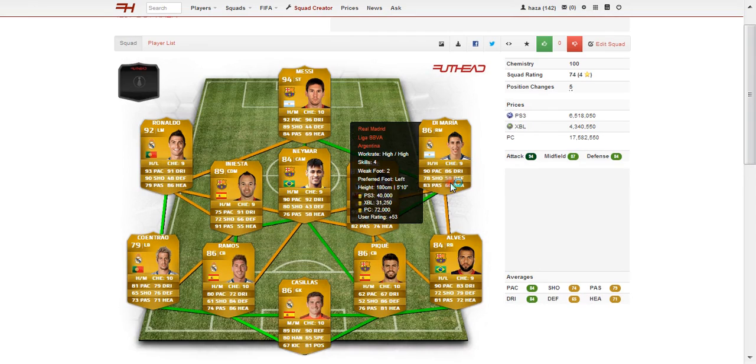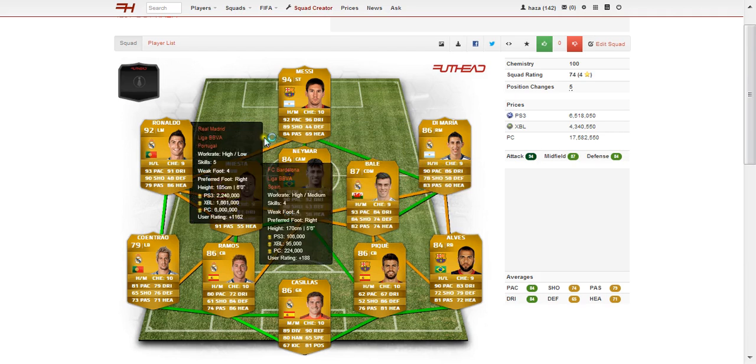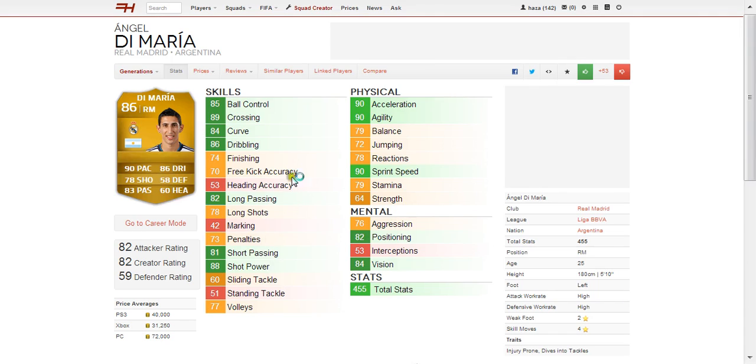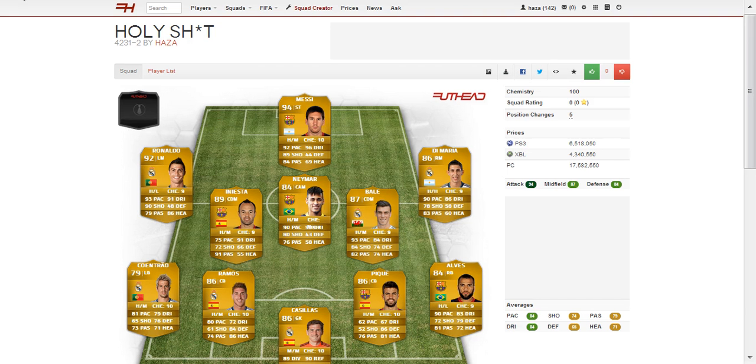Moving on to our right mid, Di Maria — absolutely fantastic player, he's got everything. Very, very underrated player in real life. Gets a lot of assists and has high/high work rates, compared to Ronaldo's high/low work rates, so he'll be defending and attacking all the time. Best stats are 90 pace, 86 dribbling and 83 passing. Going to cost you about 40k on each console, and I think it's worth it.